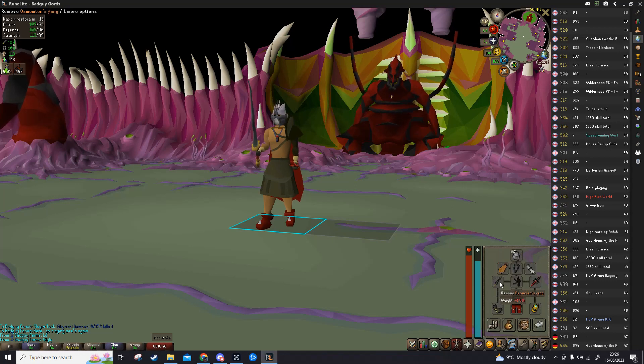In terms of gear, I'm bringing Osmumten's Fang, Lightbearer, Slayer Helm — if I didn't have this I'd bring Demon Bane weaponry — and Suffering tank gear. If I had them I'd bring just a Berserker ring, but this is what I've got.